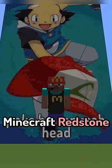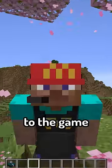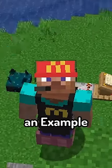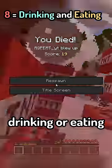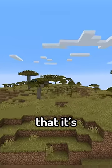This item will change Minecraft redstone forever. The calibrated skulk sensor has just been added to the game and it can detect up to 15 different types of sounds. For example, I have set it to signal strength eight, which will only detect drinking or eating and it will ignore everything else.